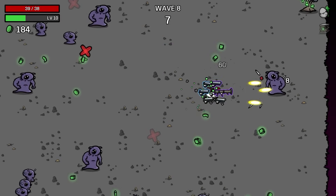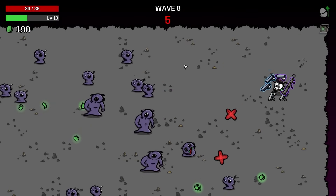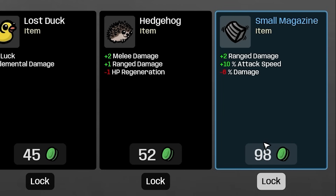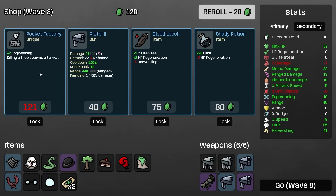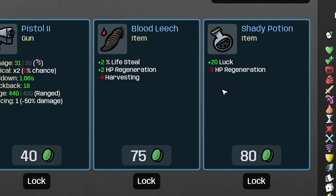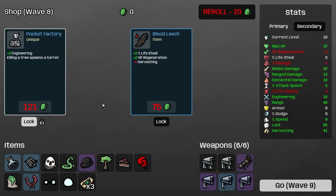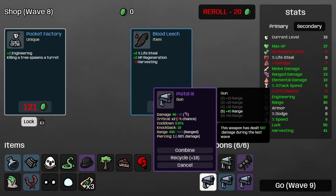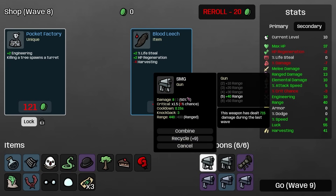We've found a few tier 3s already, but with this extra luck hopefully we'll start finding tier 4s — that'll dictate what kind of build we have ultimately. Enemies are starting to get stronger. We'll take 15% luck there. We're going to take range damage and attack speed. I'm going to buy the pocket factory — plus 2 engineering, killing a tree spawns a turret, and we kill a lot of trees. Plus 20 luck.